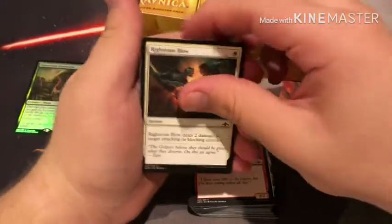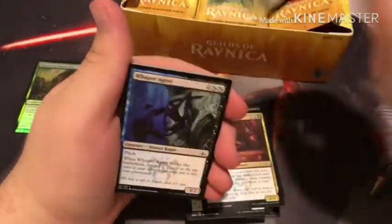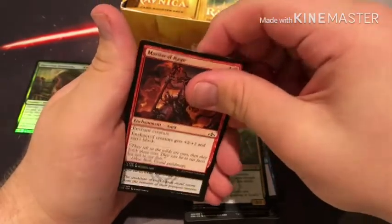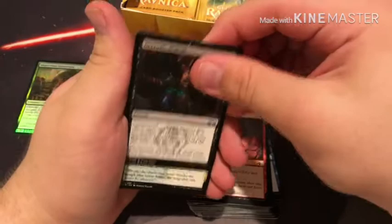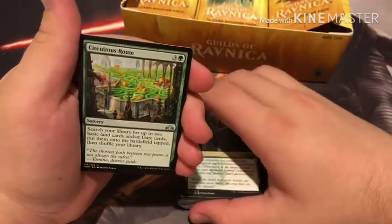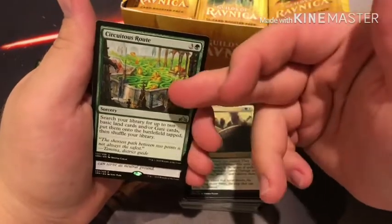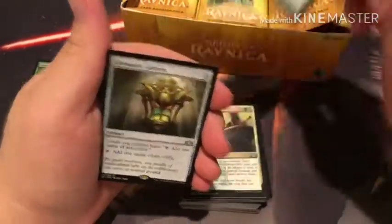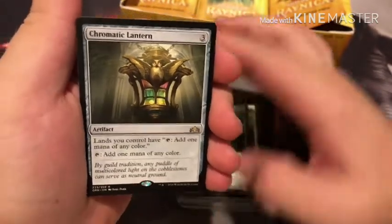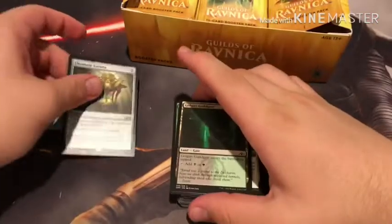Pack five: Fearless Halberdier, Righteous Blow, Kraul Foragers, Murmuring Mystic, Darkblade Agent, Centaur Peacemaker, Whisper Agent, Capture Sphere, Erstwhile Trooper, Maniacal Rage, Necrotic Wound — I love this card, one-drop removal, very nice — Join Shields. Ooh, Circuitous Route — this is like Explosive Vegetation but it fetches Gates, so that's actually really good, that's a nice card. And the Chromatic Lantern! That is a very nice card — I have a couple of these in my Commander decks right now. And an Azorius Guildgate.